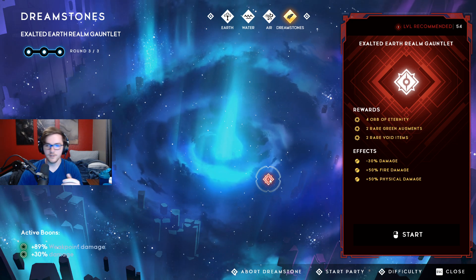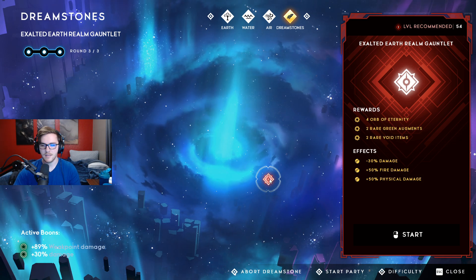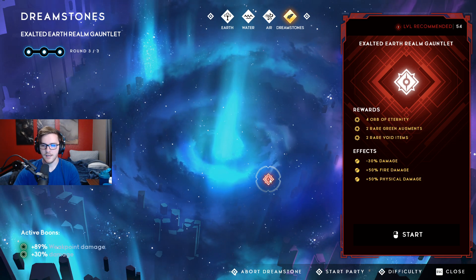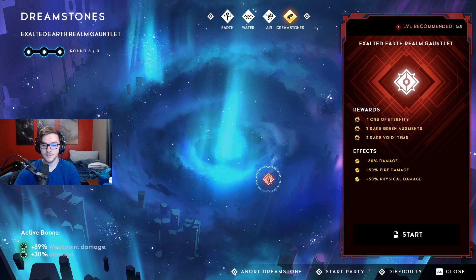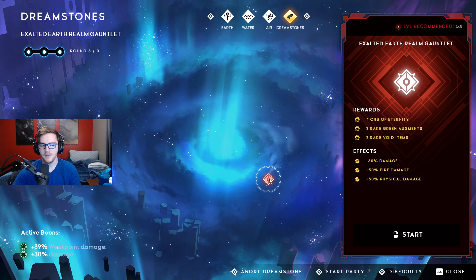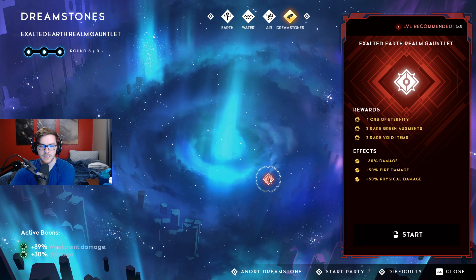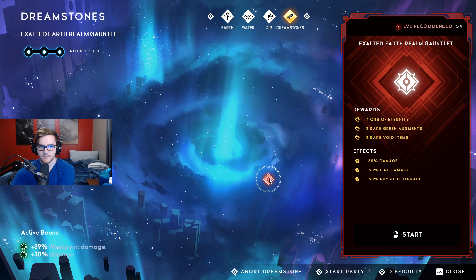In this current realm I've got effects of minus 30% damage - they deal less damage I assume - and they deal 50% more fire damage and 50% more physical damage. So I'm probably gonna get one-shot if I get hit. Active boons: 89% weapon point damage and 30% damage, so we got some damage on our side as well.